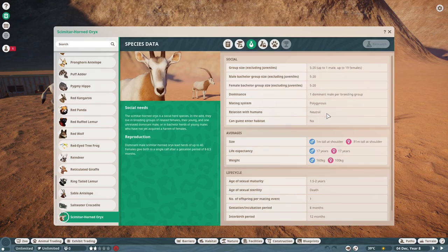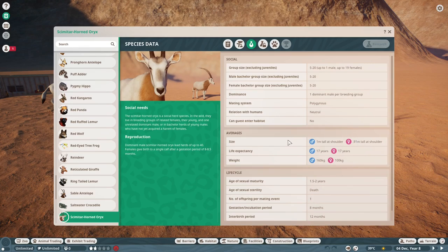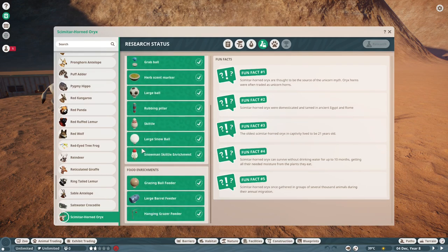If you are playing with welfare turned on, you'll need to have quite a few of them — a good big herd of oryx for your zoos. Everything else should be as correct as possible. They're a bit smaller than the Gemsbok, which is more accurate to real life. And then we've got our custom fun facts and the enrichment that they use.